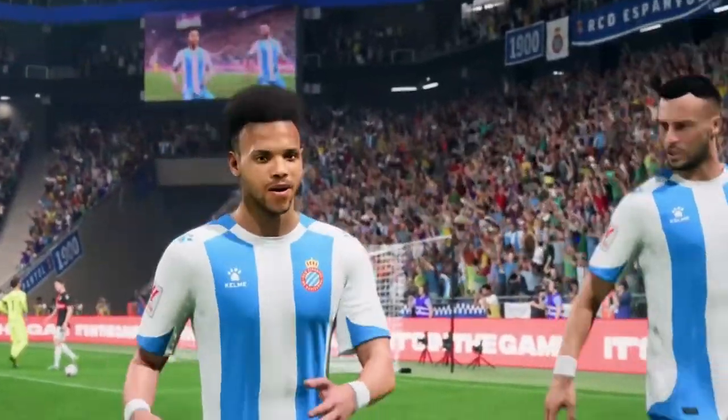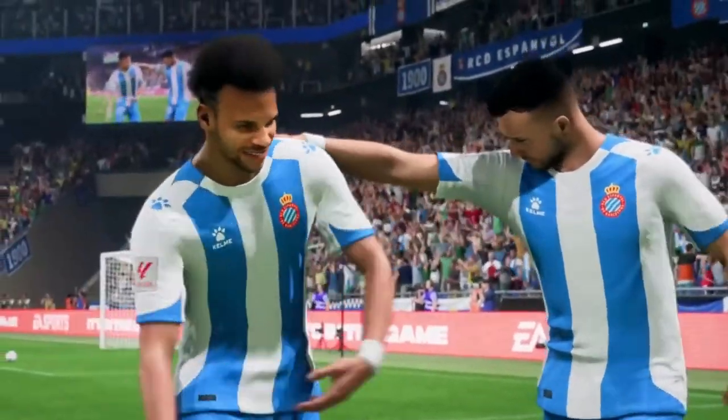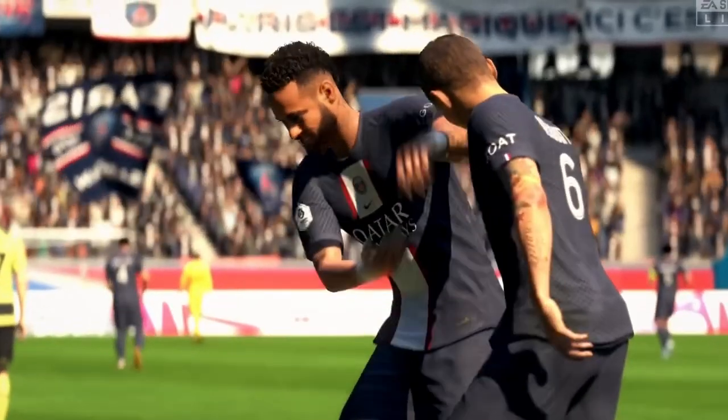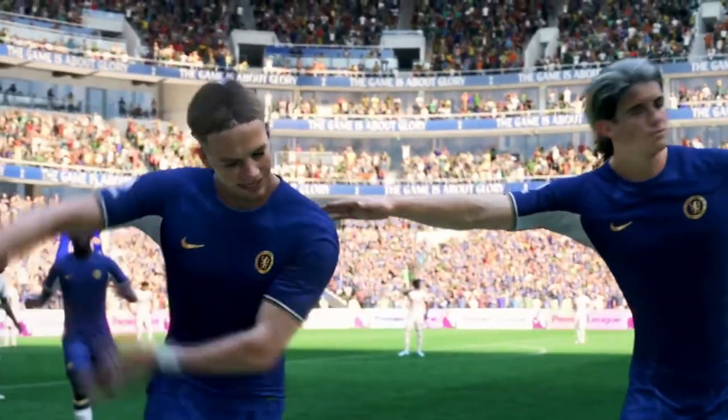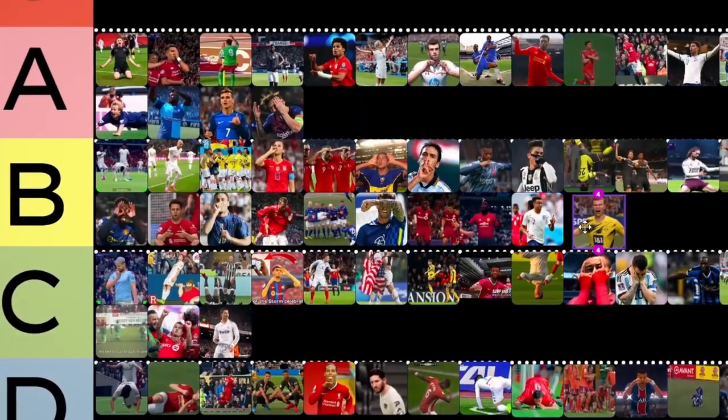Arm Swing. EAFC 24 added a new celebration that starts with the player swinging their arms from side to side without any real control. Their mates back them up in support as they walk back to the touchline. I think this move is chill for newcomers and is a great B tier option.